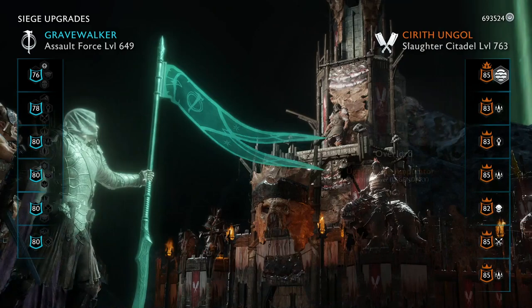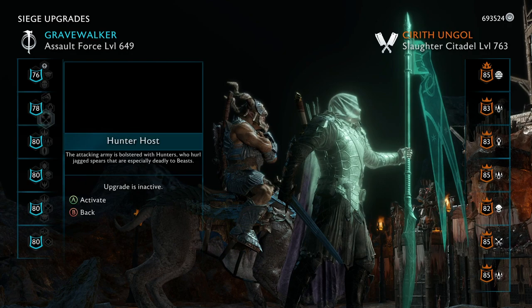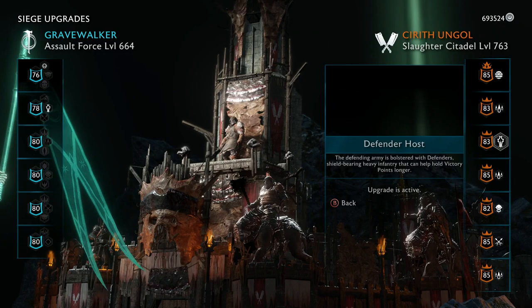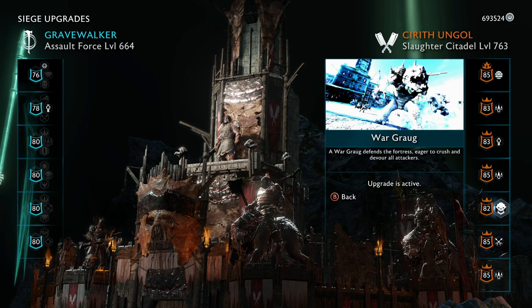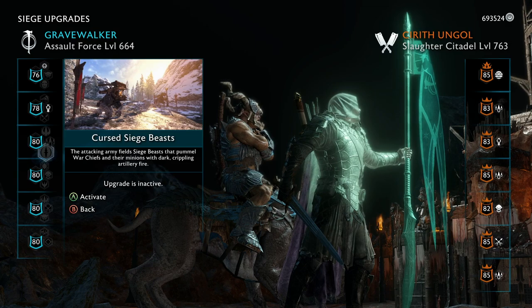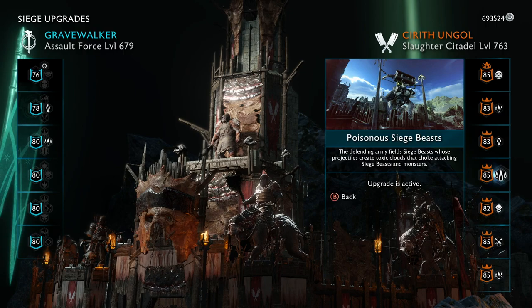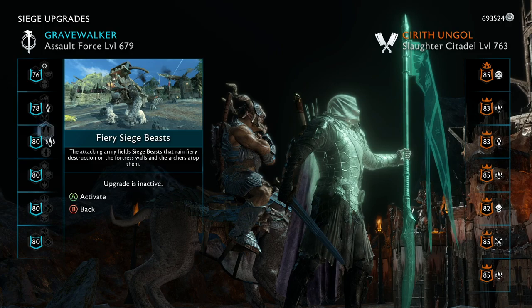Savage hosts basically just go in and kill people – they're the basic option. Defender hosts take points faster. Hunter hosts kill beasts – they have a war graug so hunter hosts would be good if there were caragors inside too, but since I can dominate the graug in two seconds I don't really feel the need, plus defender hosts make the siege go faster. For siege beasts: fiery siege beasts attack walls and gates, poisonous siege beasts attack the beasts inside, and cursed siege beasts attack the war chiefs inside. I almost always go with fire, but in this case I'm going with poison. If they're using fire, use fire; if they're using poison or curse, use poison.